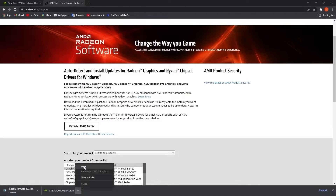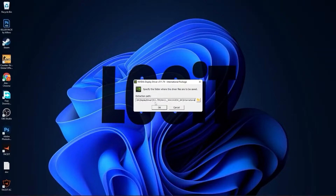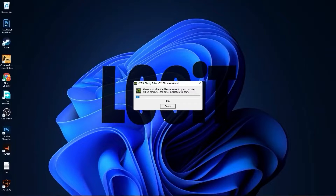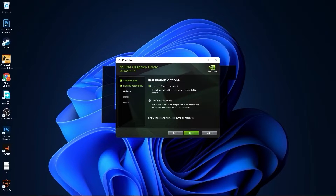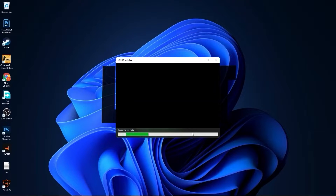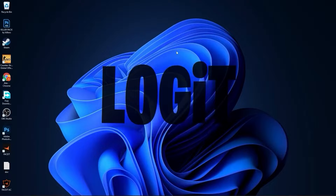When the download is done, click on it, press on open, and minimize Chrome. This page will pop up, press OK, wait a few seconds. Check Nvidia graphics driver, press on agree and continue, check express, press next, and now you have to wait from two to five minutes. When the Nvidia installer has finished, press here on close.